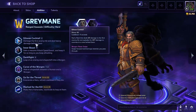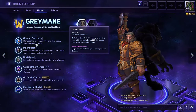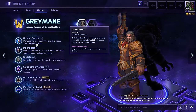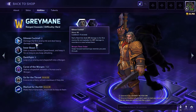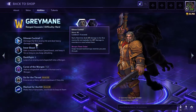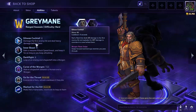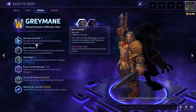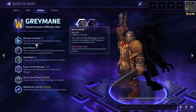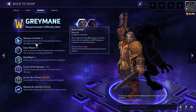His abilities include Gilnean Cocktail, which damages the first enemy hit and deals heavy damage behind them. This is very good early in the game. You throw the cocktail at the lead of a minion wave where generally the hero is behind it, so as not to take a lot of early damage. Later on you can definitely wreck somebody's face for about a third to close to half — maybe three-fifths of their health — if they're in the back line when you throw a cocktail.